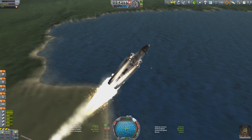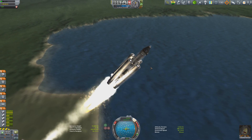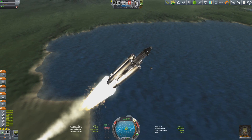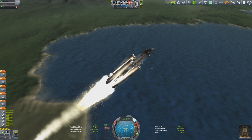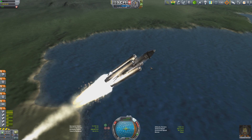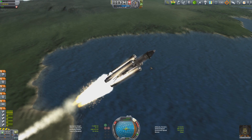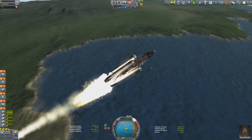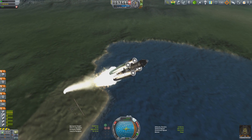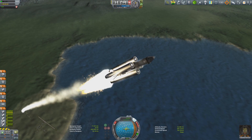Jebediah Kerman is once again at the controls. The Moona 5 has had a couple of modifications — it's built on the Moona 1 used previously. It still features four SRBs for initial acceleration, tuned so they run out of fuel just as the thermal shock wave starts to form. The primary liquid fuel ascent stage has a different, vastly more powerful and more efficient engine fitted, meaning we can reach orbit with more fuel remaining to complete the transfer to the Mun.